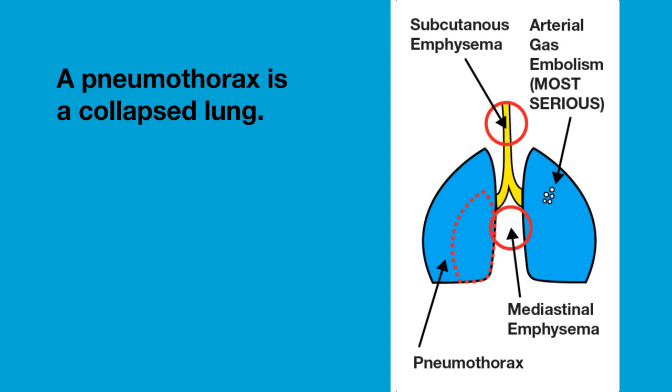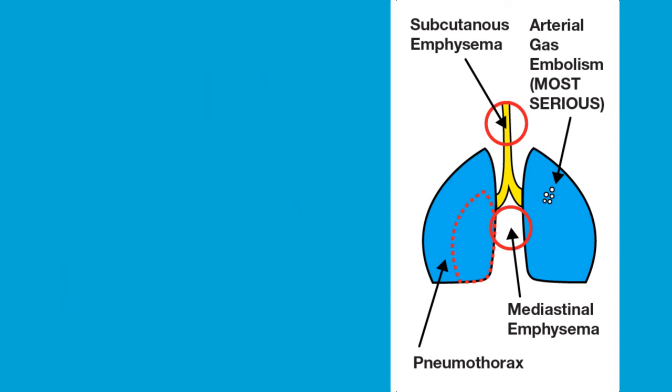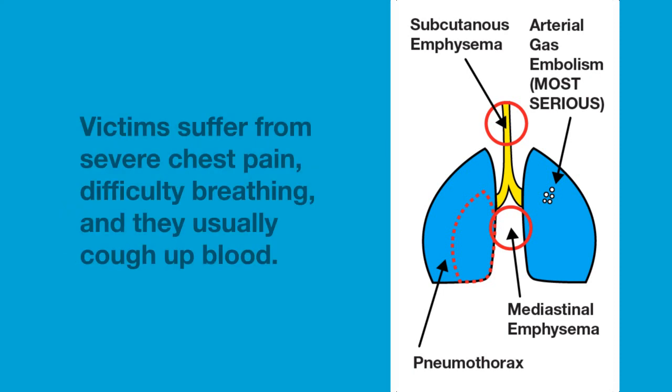A pneumothorax is a collapsed lung. Expanding air forces its way between the lung and the chest wall, compressing the lung and causing it to collapse. This is not as dangerous as AGE because it is unlikely to happen in both lungs, meaning the victim still has one working lung. The victim will suffer from severe chest pain, have difficulty breathing, and usually coughs up blood.